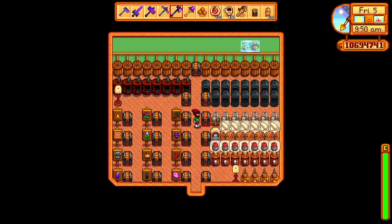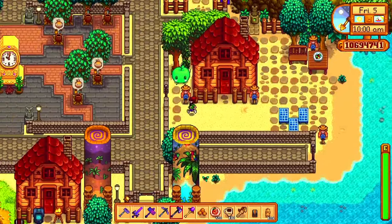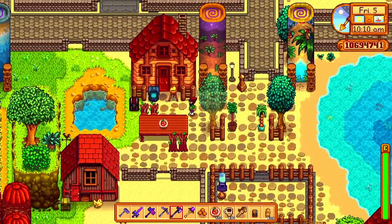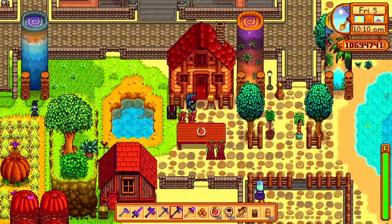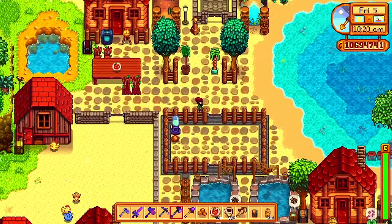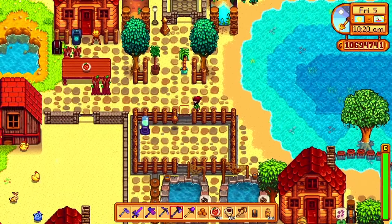That's all the truffle oil and whatnot. Let's take a peek down here. I believe this is the one with all the crystalariums. If I remember rightly they have a little bit of ruby and a little bit of diamond. This is what I wanted for Ginger Island.